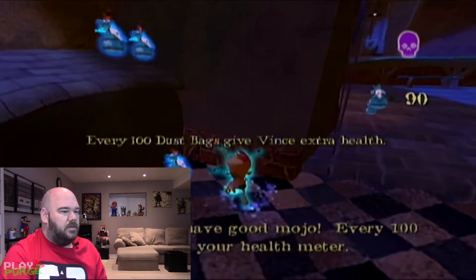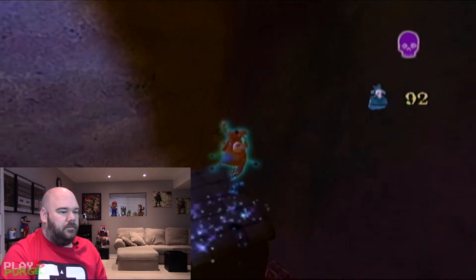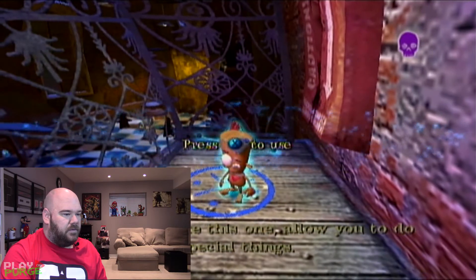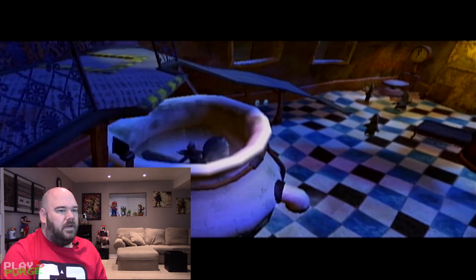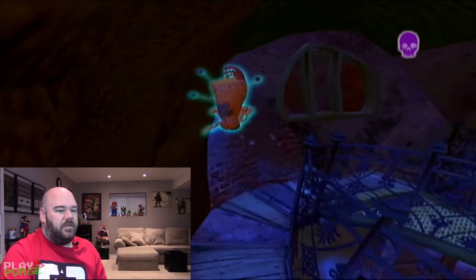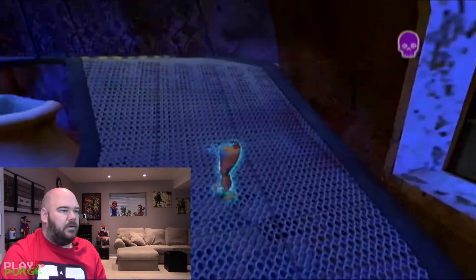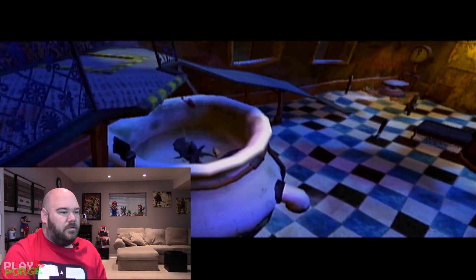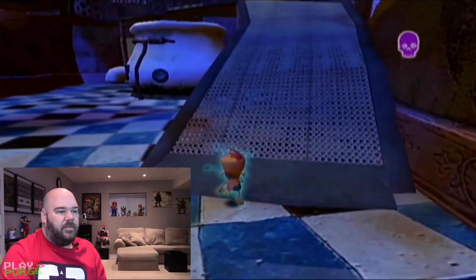What were these things? I want to collect these. 100 dust bags give Vince extra health — I like that. Lots of stuff to collect. Stand on the pad and press X to use; action pads allow this. So I just turned on something. These look like I'm fighting cookies or something. Let's see if I was supposed to jump in that thing — apparently I was. I just made myself a bag of flour.